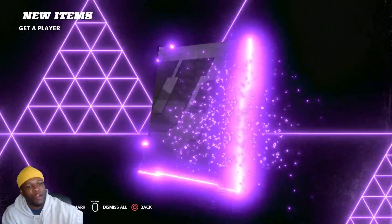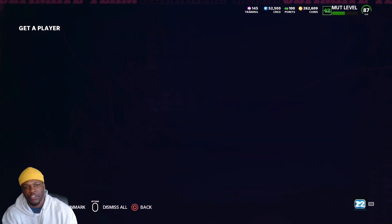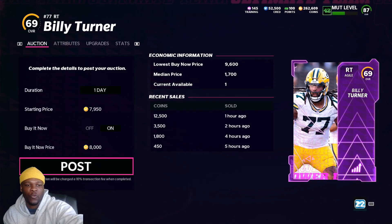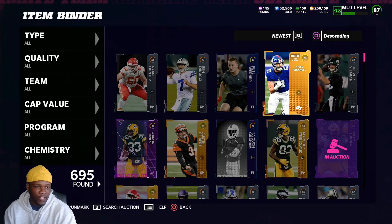Whatever you get out of these packs you tend to profit on. We're going to open up 10 packs. Our first card was Billy Turner — this card is selling for a decent amount. Somebody sold him for 12,000, another for 3,000. I'm putting him up for 8,000 because his lowest buy now price is 9,600, his median is 1,700, and there's only one up on the auction block. For the sake of this video, I'll say the profit on him is only 1,000 coins.